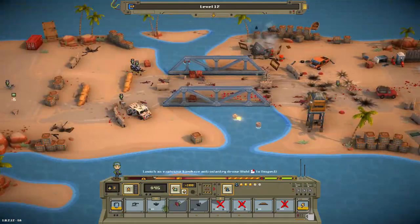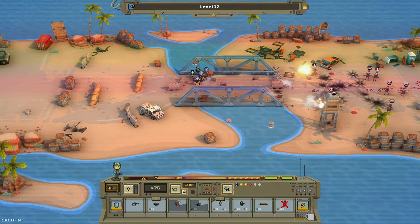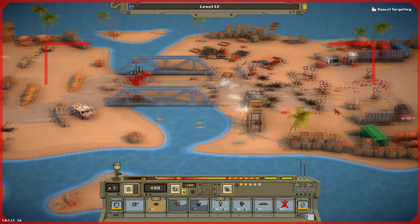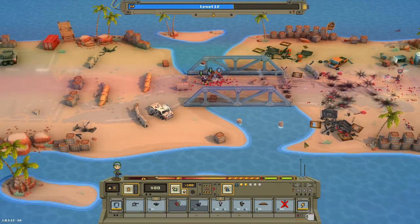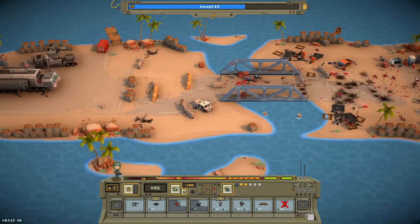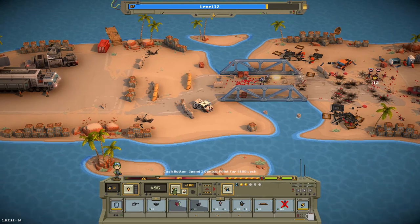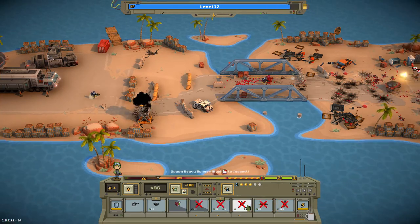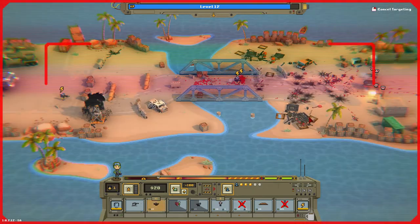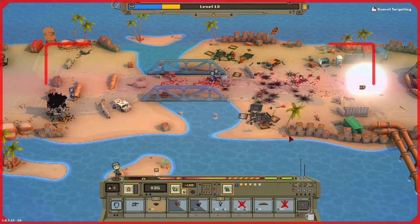Even if you're in an open field with no cover, you can still use Defense mode to provide an extra chance of not getting hit. You can use this strategically in moments where you have to move through a section with no available cover, or simply when you know you're going to take fire and want your units to survive longer by increasing the chance of not getting hit.